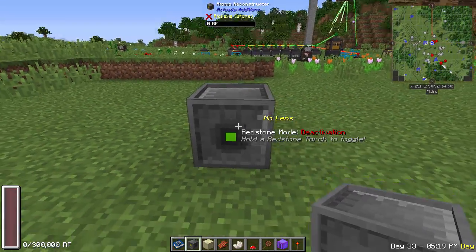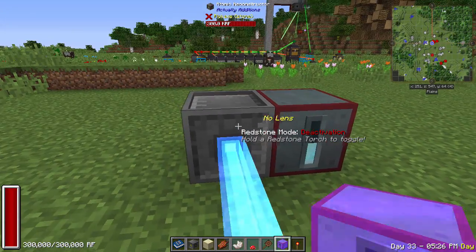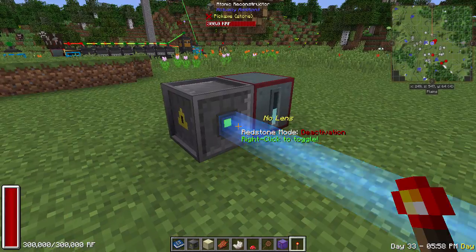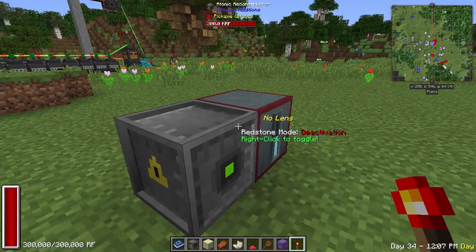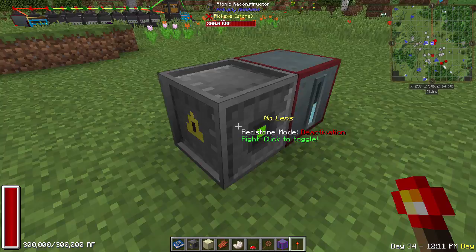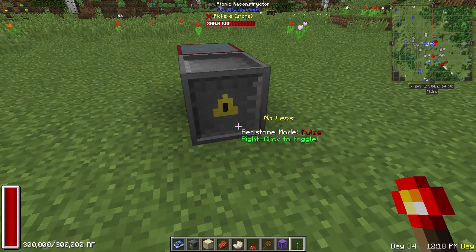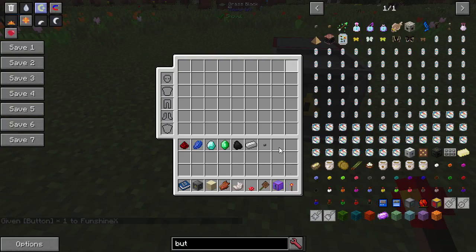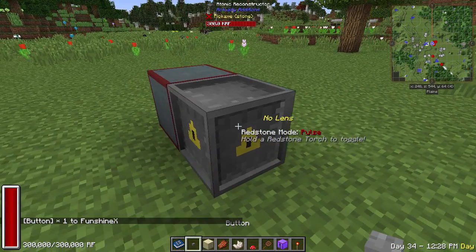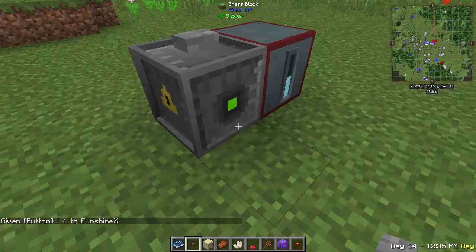Place the reconstructor in the world — it aims a green light in the direction you're facing and holds 300,000 RF. To avoid wasting RF, either put a lever on top to turn it off, or right-click it with a torch to enable pulse mode, where it only fires when given a redstone signal. Add a button on top to fire a pulse on demand.